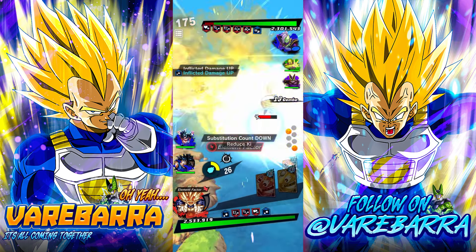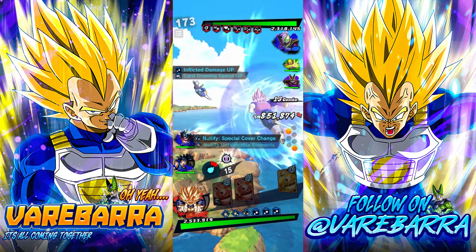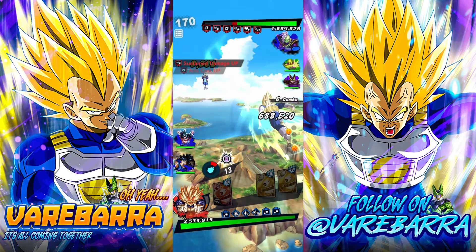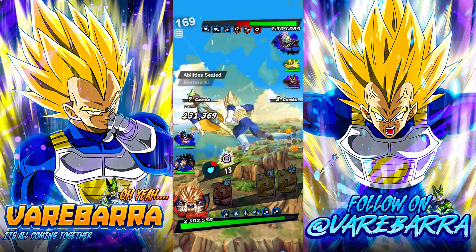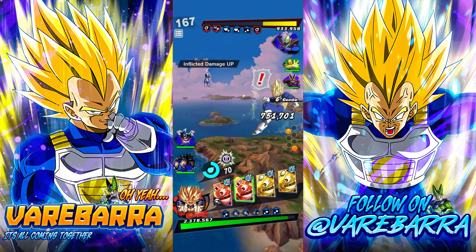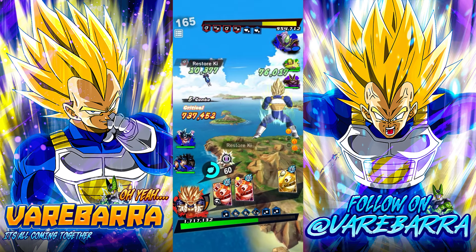He actually swapped too. He did get rid of my ki, but I got ki back. I'm gonna strike — it never fails. He got rid of my ki but guess what? I have my Vanish back. I guess he doesn't remember that. Good strike damage against... to be fair we are type neutral, but that's pretty good still.